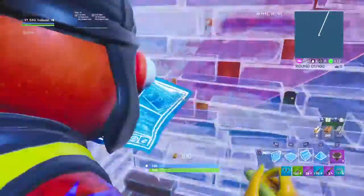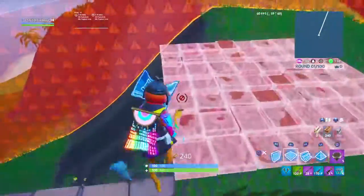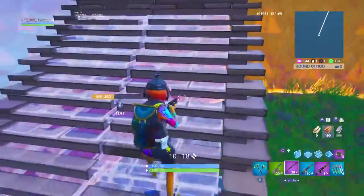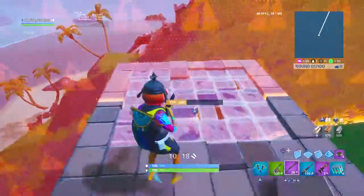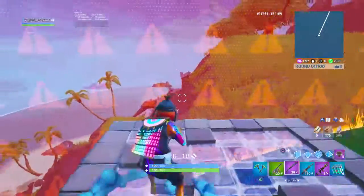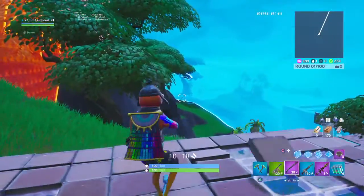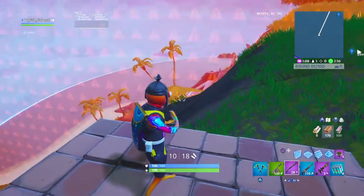There are llamas on the map, actually. I think I have five llamas in here, like they're supposed to be. I have preset launch pads around the map, as you can see — there's one there, one here, one down there.